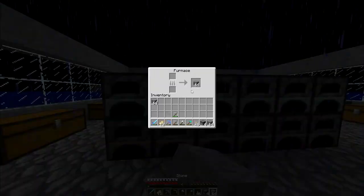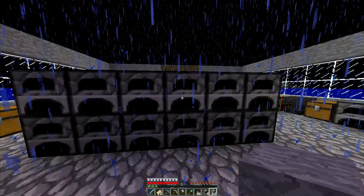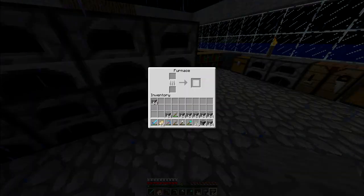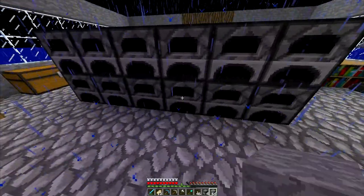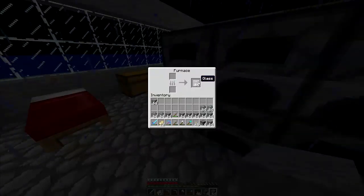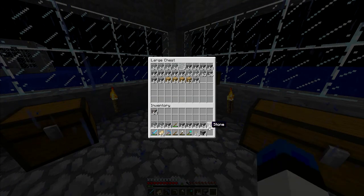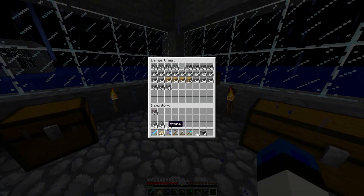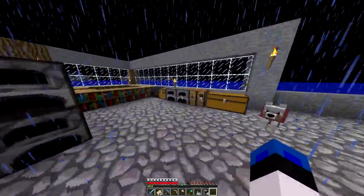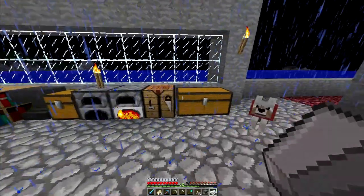Next is furnaces. This has been around since 1.3, everyone knows it, but I just wanted to let you guys know that it's been nerfed. It's still a good way to get XP — it's very convenient since everyone smelts and there's a lot of things to smelt in this game. Just throw a bunch of cobblestone, a bunch of iron, everything you have in there and you'll get some decent XP.